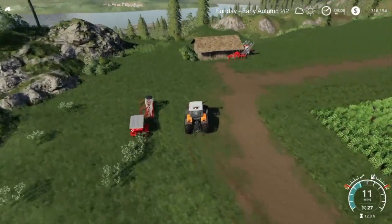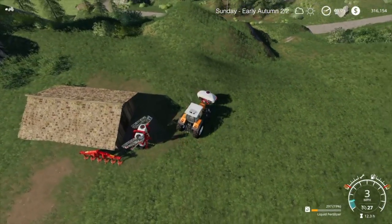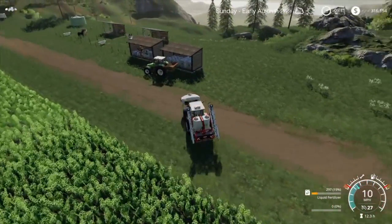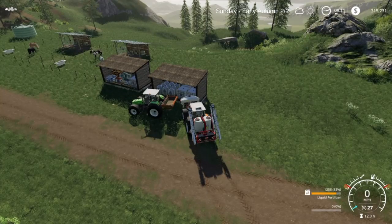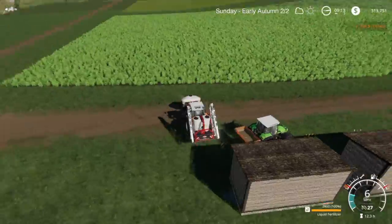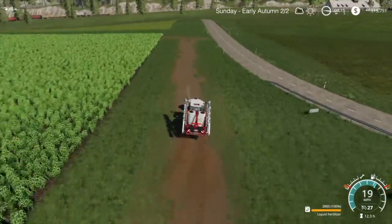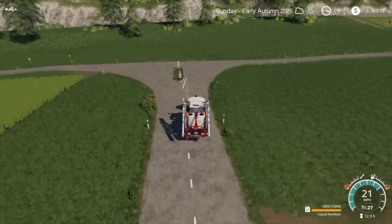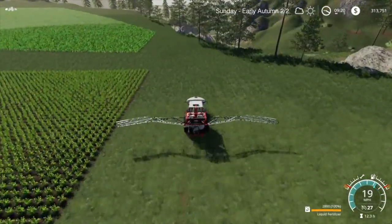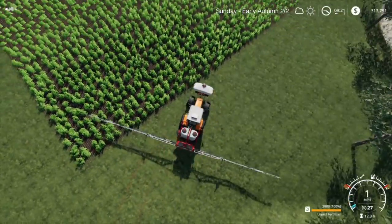As you can see, my money has not gone up at all — I didn't get any more contracts. So I'm going to get my equipment ready to start doing fertilizing. I drop my front tank on purpose because I want it shown on top in my bottom right corner window. That way I know which tank is full or empty; the one on top is the one in front. For the liquid fertilizer, field 5 is the first one I am going to do, so I am getting it set up and ready to go.